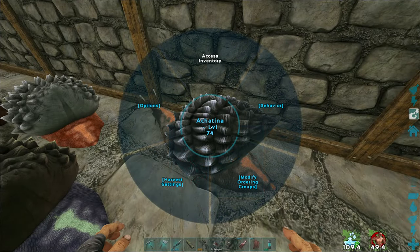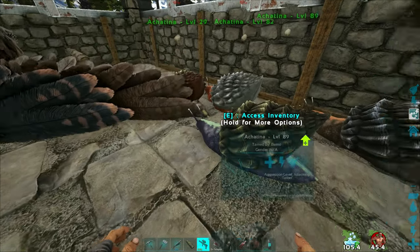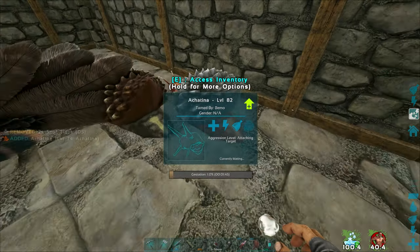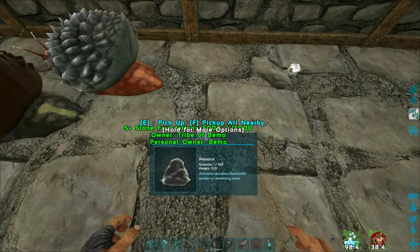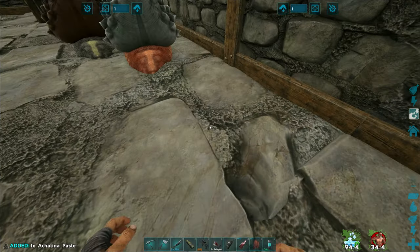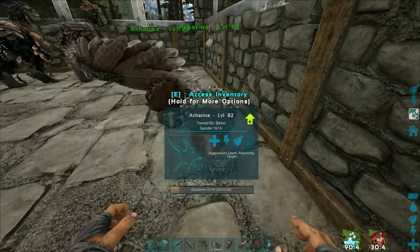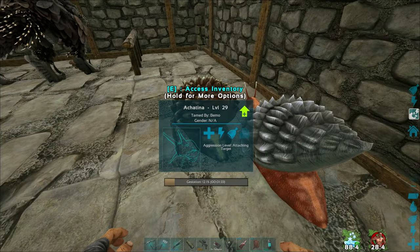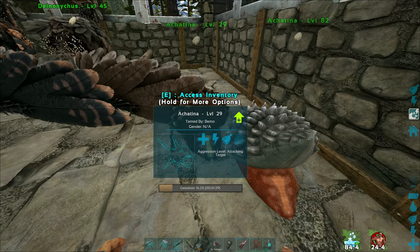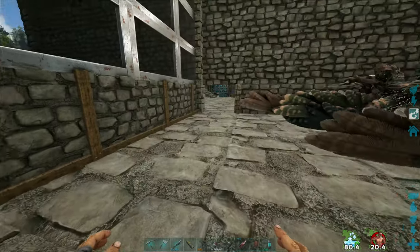I'll turn mating off on these two. I did read that they only eat veggie cakes, so let's just test one and see what happens. Oh, they have a gestation period. There's some of the stuff they leave — I'll pick that up. It doesn't have a spoil timer, which is good. Once it's picked up it's fine. Both have little ones — that's weird. We'll probably have to pick them up right away and take them over to the nanny.